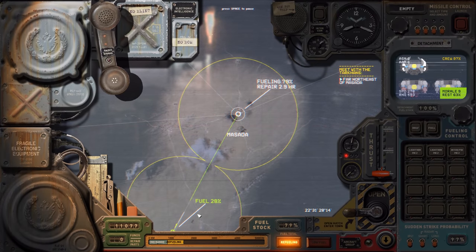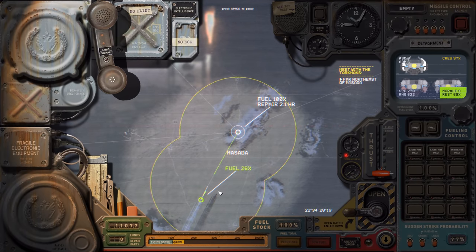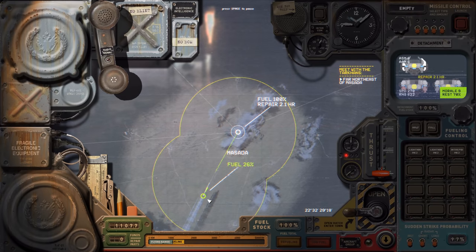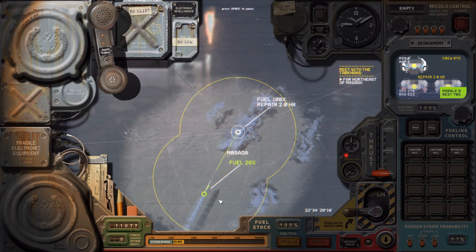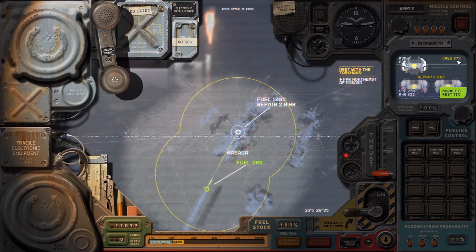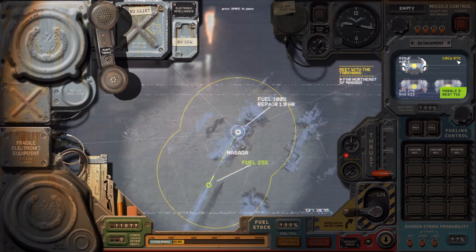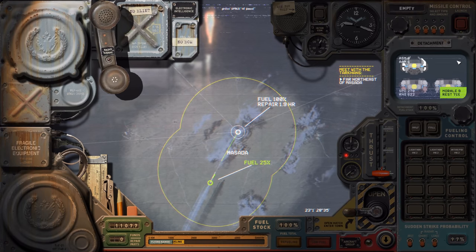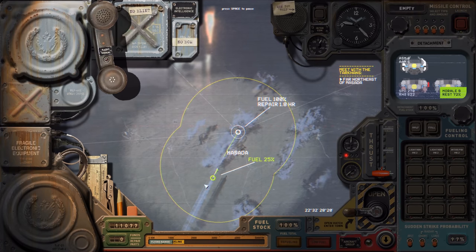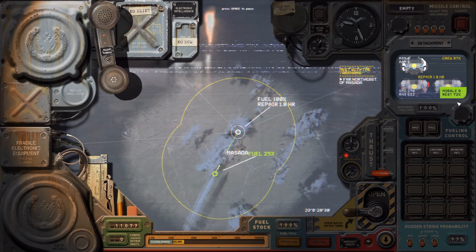Now we're going to unpause and wait for the Sevastopol to arrive. It's a bit weird that you can talk to these guys because I was assuming that as a Duke you're actually on the Sevastopol. Why does it say crew 97%? We didn't lose anyone. Is it because we rescued crew and we have too much of it? These guys are getting repaired and morale is going up as they rest.